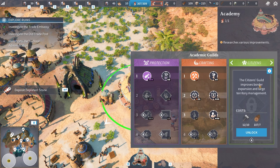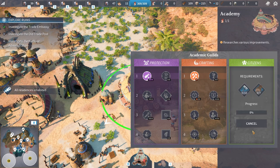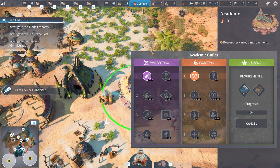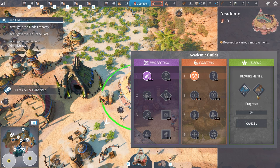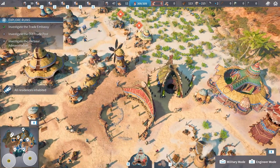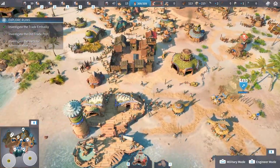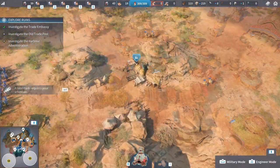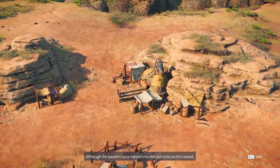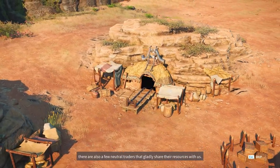Something I only just realized: you can actually switch the green guild option. This says 'citizens' — the Citizens Guild improves border expansion and large territory management. I'm going to unlock this; that sounds like a sensible research tree to go into. So basically you always got protection, you always got crafting, but this here you make a choice on. Let's see what this is going to be for us. Training completed. We have delivered enough fish — let's see what this mine situation holds for us.